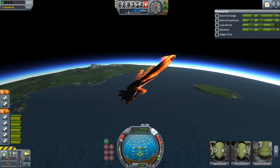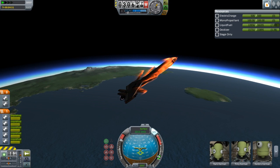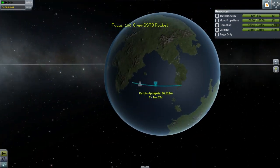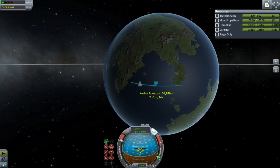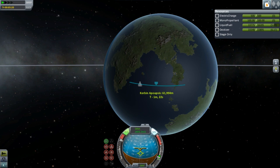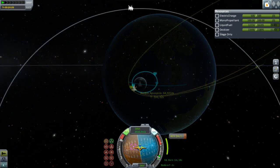It is powered by 4 Mark II Ramjet engines, as well as 1 Dark Matter engine. This Dark Matter engine is a little bit overpowered in a sense. It has an ISP of 3,000 in space and puts out 2,000 thrust. Basically, it's like a super-sized ION engine.